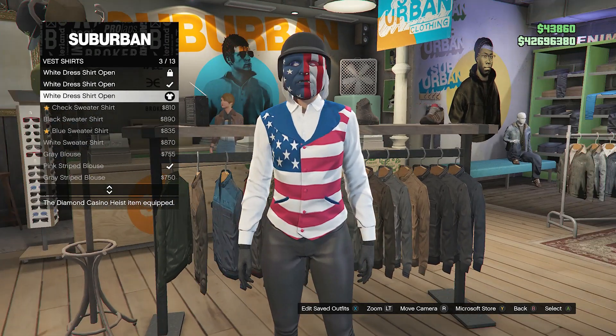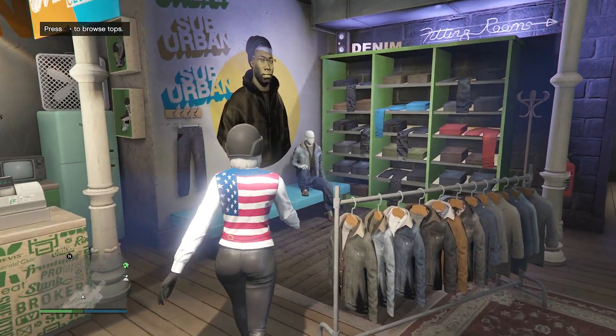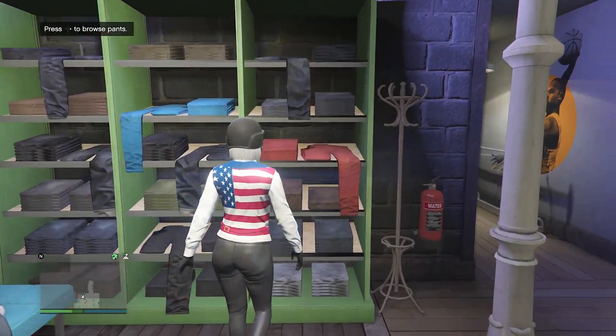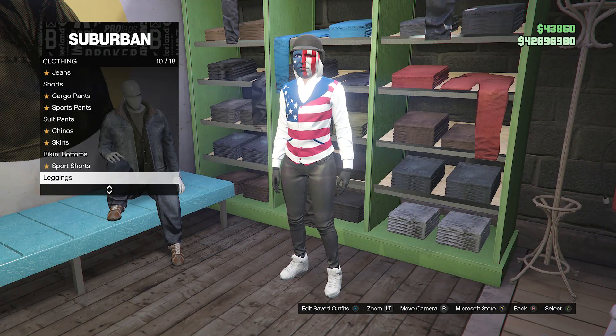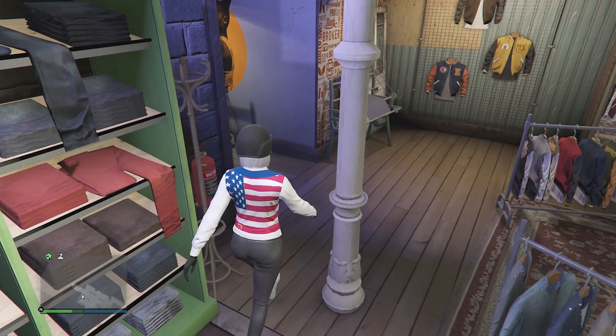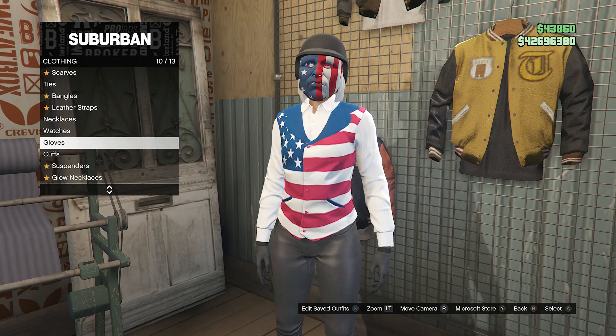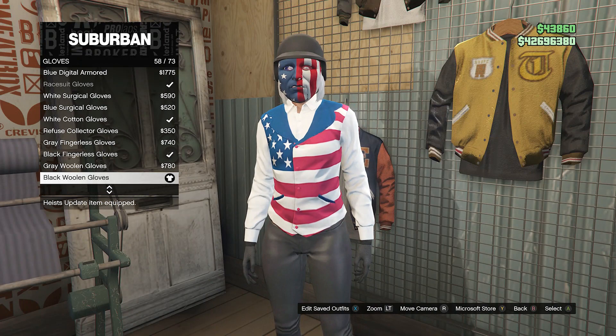After equipping the USA fitted vest and the white dress shirt open, back out of your tops and walk over to your pants. Scroll down to leggings on slot 10, click on leggings, and equip the black leggings on slot 53, which are all the way at the bottom. After equipping these leggings, head over to your accessories, scroll down to gloves on slot 10, and equip the black woolen gloves on slot 58.